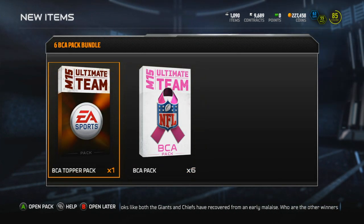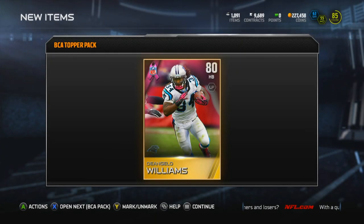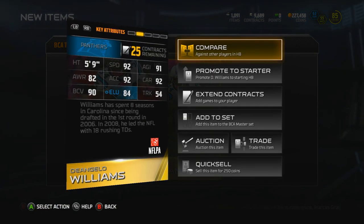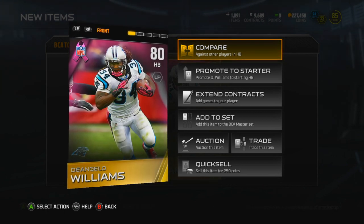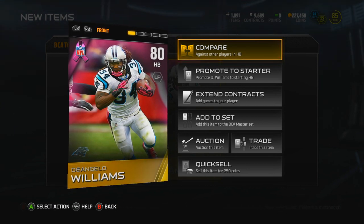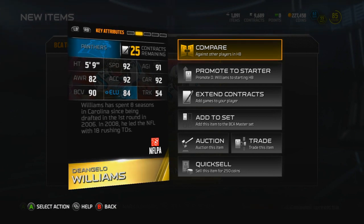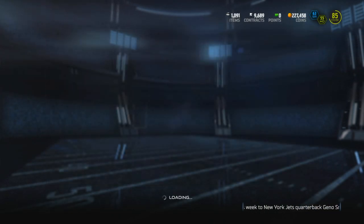Right off the bat, it does get us one gold player, so let's open up the topper. It's just a gold player — we get D'Angelo Williams. I'm not sure who the full list of players is or how good these players are compared to other versions of themselves, but it's for a good cause. There are some pretty sick limited edition breast cancer awareness cards and elite ones in here. D'Angelo Williams actually dyed his dreads in support of his mother, who passed away of breast cancer recently, so it's pretty cool that they have a card for him.